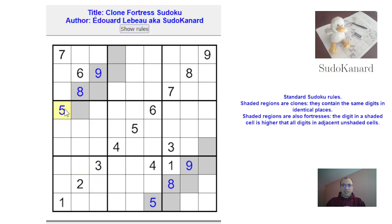So that's the intended logic to really launch the solve. Now where do we look next? Well, I said something about 8 and 9 — it can't be in any of those cells, so there must be an 8 here or there, and 9 must be here or there. And that should play a part at some point.